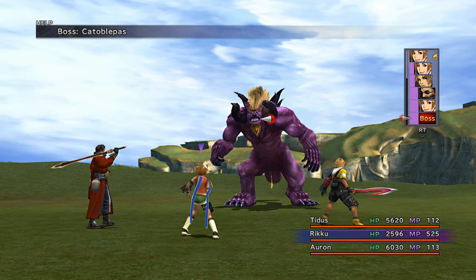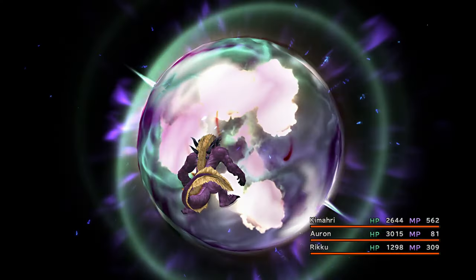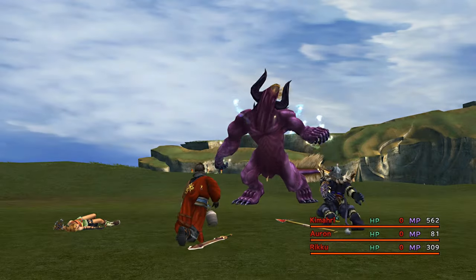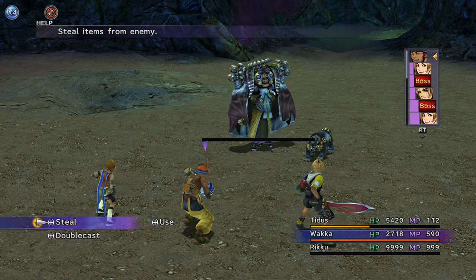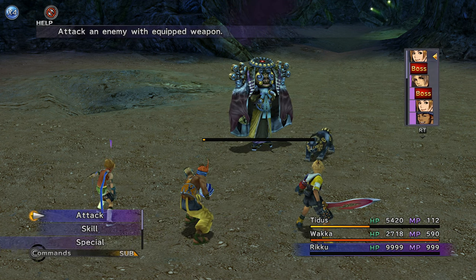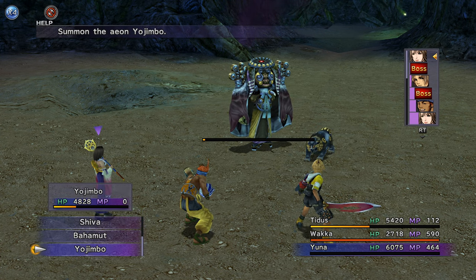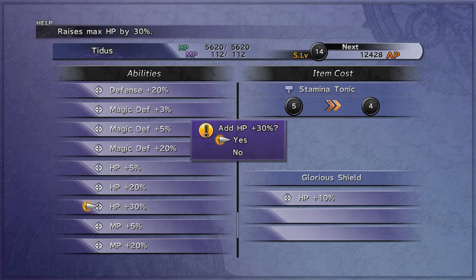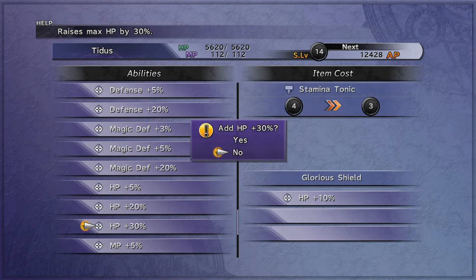Farm Cadoblipas — steal as many Stamina Tonics as you can with your Master Thief. He also drops good loot to sell, or you can just flee. Stamina Tonics are also a common steal from Dark Yojimbo, so if you want to farm him for a lucky drop, you can grab them at the same time. Then use the Stamina Tonics to customize the armor and sell it.